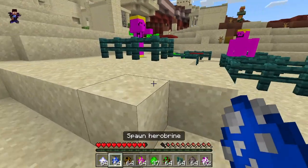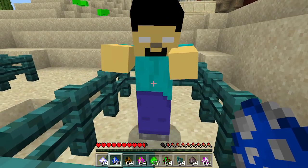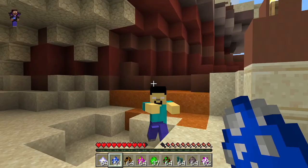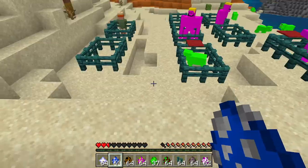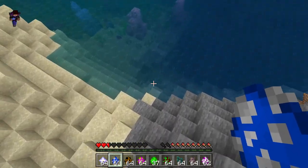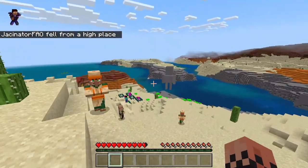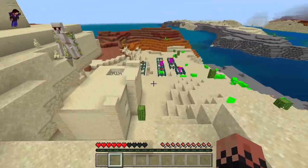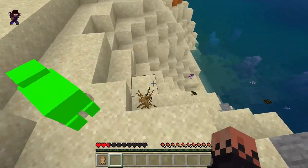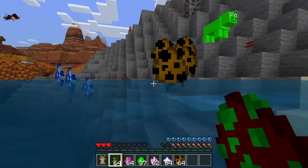Next up is Herobrine. Herobrine is not hostile unless you look him in the eye, and then he is hostile. Come on, be hostile — yeah there you go. He's gonna kill me — water, water — I gave him the behavior of an enderman. I'm not very good at Minecraft. Why are there two Herobrin es? I don't remember spawning two. Well, that's Herobrine for you.